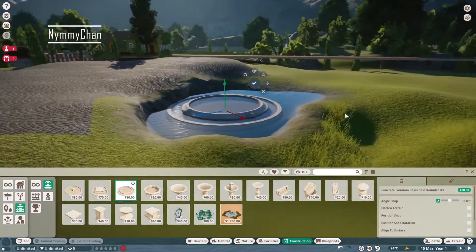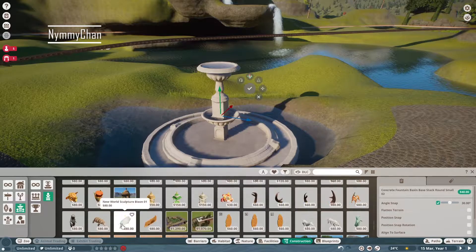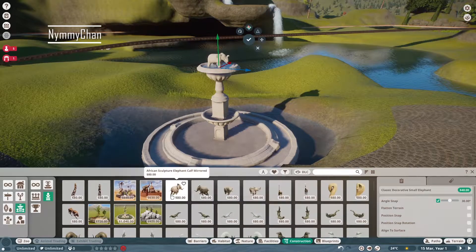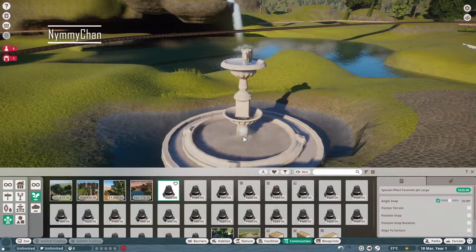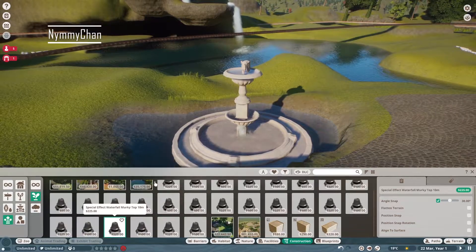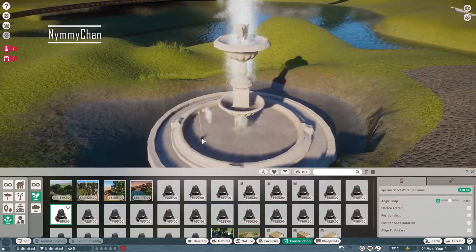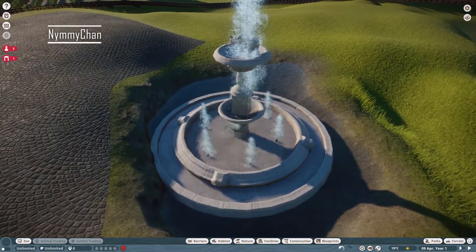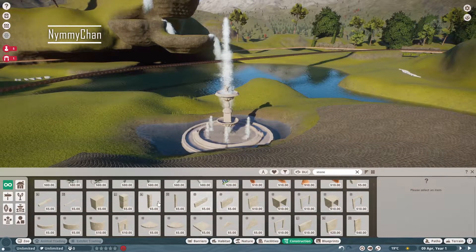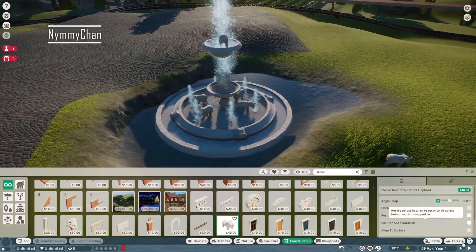I wanted a really big eye-catcher, so I decided to make this really big fountain. It doesn't look big now, just wait — we're going to put an elephant on there. We don't have elephants in this zoo, but it was the only statue I could find that was tiny. We're going to use a lot of water tricks here just to make it look like a really nice feature. I thought I was going to make it look like the water was coming out of his trunk, but it's been a while since I built this so I can't be completely sure.